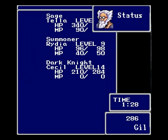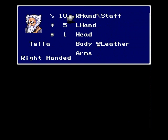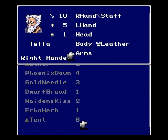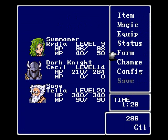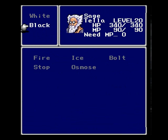This guy's powerful. Let's check his stats out — Wisdom 16, Will 16, Strength 5. He's equipped with a Staff and leather armor. I'll get some more stuff for him later. I'm going to put him in the back so he doesn't get hurt. His magic: Cure 2, Confuse, Blink, Life, Teleport, Fire, Ice, Bolt, Stop, and Osmose.